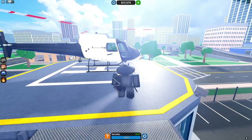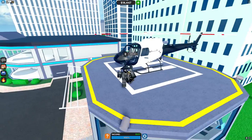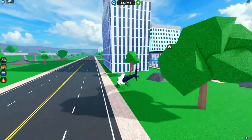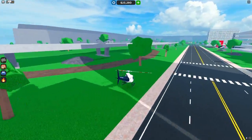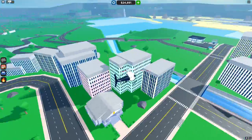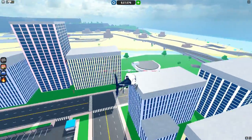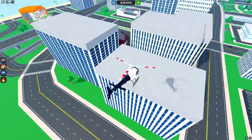And there we go — we have finished every single dealership. Now let's try this helicopter. I have no idea how to control it, so I guess we'll find out. I figured out that if you hold Q, you'll go down, and if you hold E, you go up. It seems like I don't get any money from driving this around, so it's probably not really useful for anything.